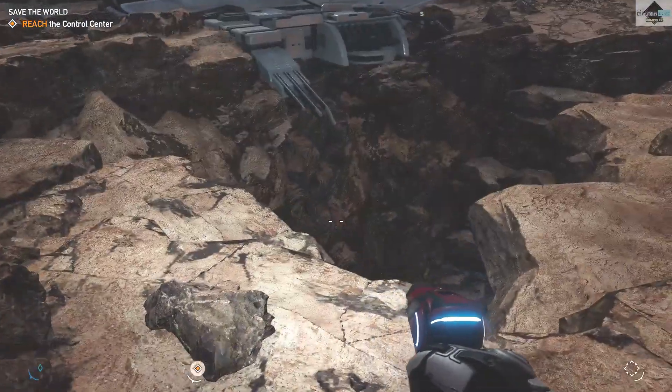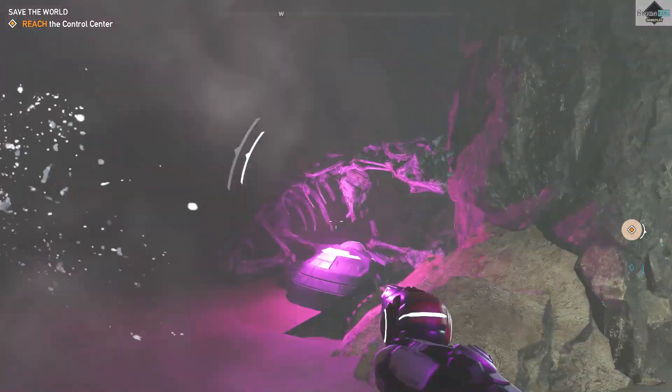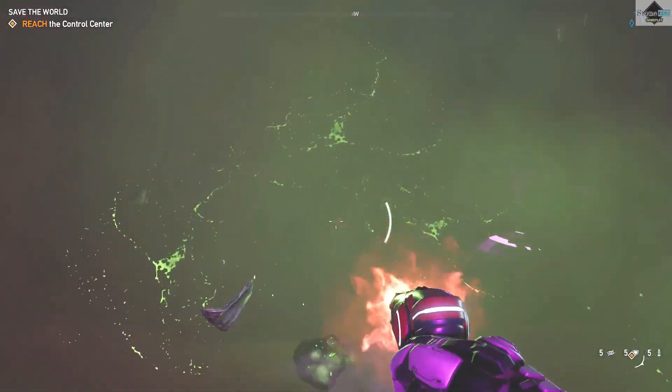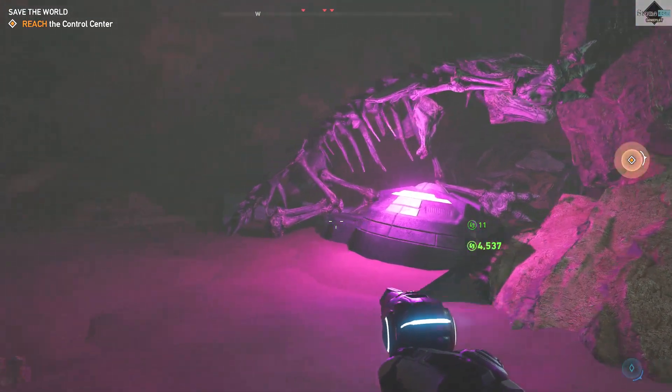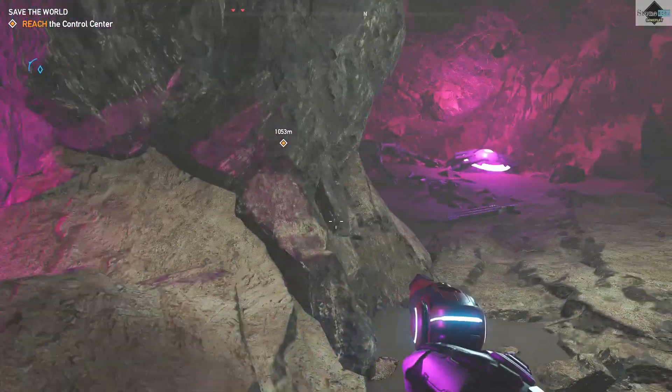You can see some purple lights just below. Let me just take care of this guy — damn, these aliens. Okay, so right over here to the left we have a skeleton sitting on that light.